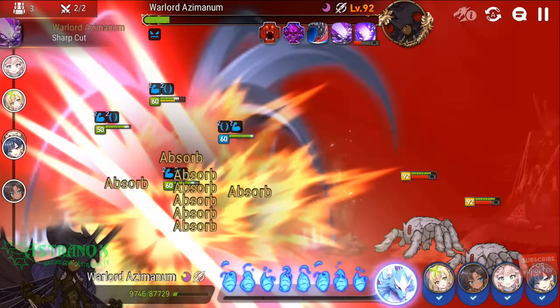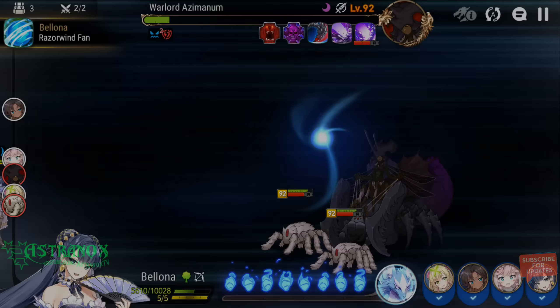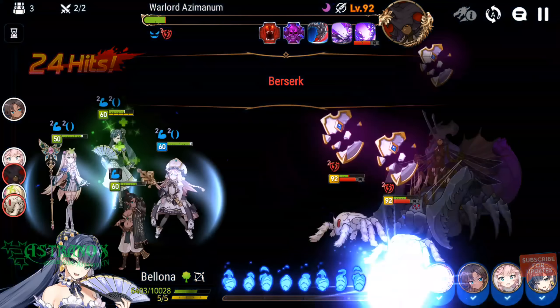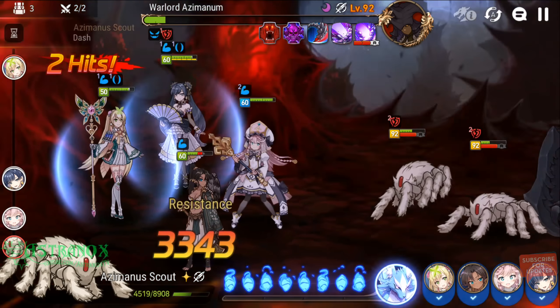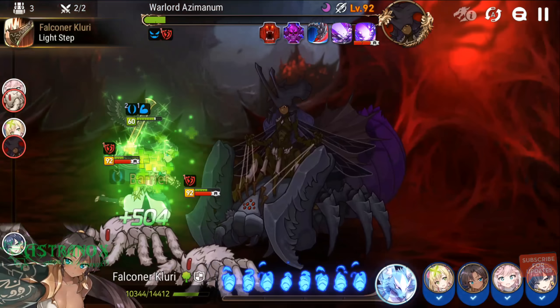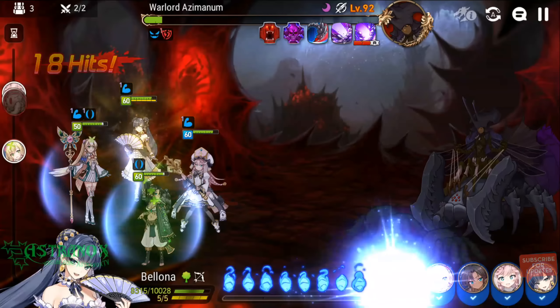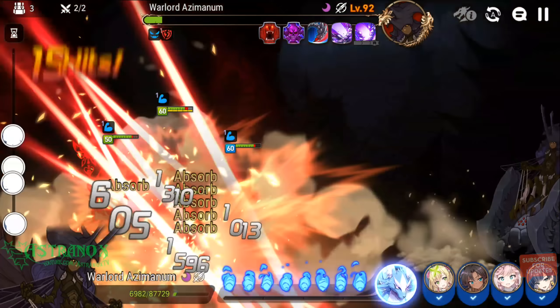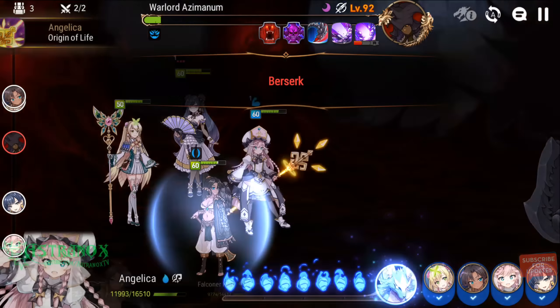Yuna will destroy the adds extremely fast — that's a downside with my team because Bellona is taking her time. Bellona has a good mix of speed, health, and defense, but her attack is in the low 2000s so she can't knock out the adds quickly. Yuna is also a free-to-play hero, which is great. Clary — you just need to summon her once and then specialize to Falcon Clary. Akathis is a four-star, quite obtainable. The downside is these mechanics mess up different team compositions you could use.